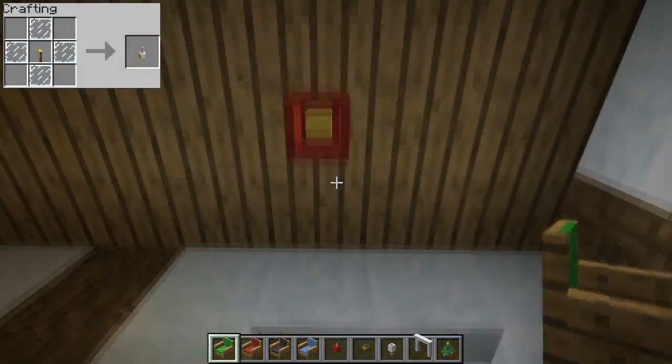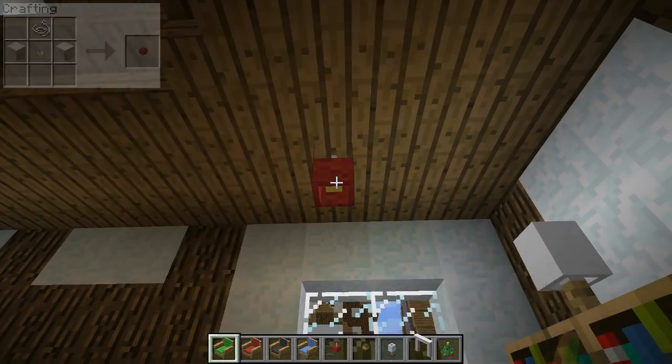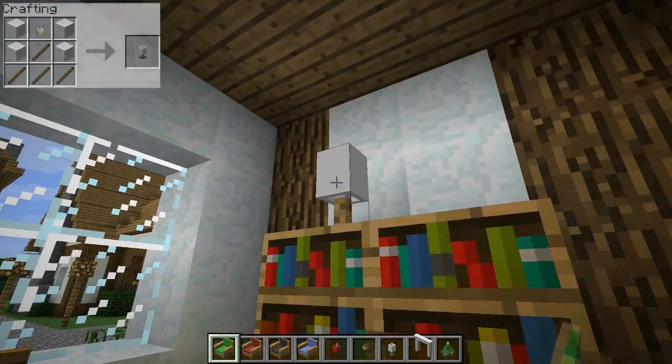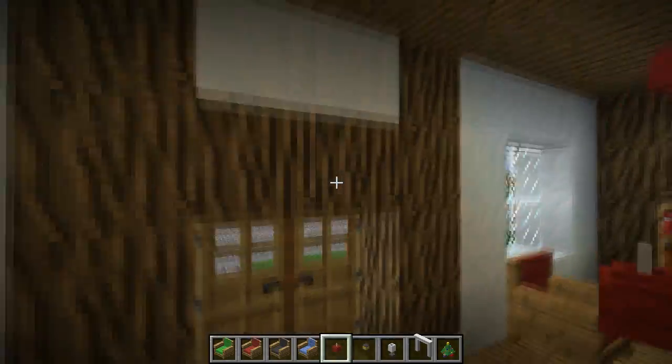These are actually lights, as you can guess. They hang down from the roof and you can place them. Again, you can toggle these by right clicking on them like that. They have the same brightness as a torch. And this is a lamp — again it has the same brightness as a torch, so you don't actually have to have any torches in your house. I think they look a lot better than torches overall.